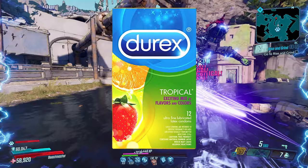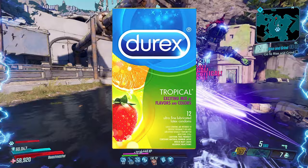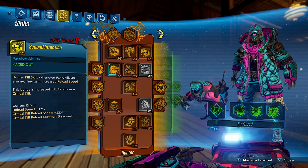Anyways, enough talk — let's bring your Flak build game up. Before I get to the gear, I'm going to let you guys go ahead and copy my skill tree real quick, and we will get to the gear and anointments in just a second.